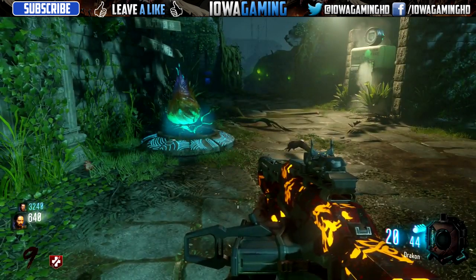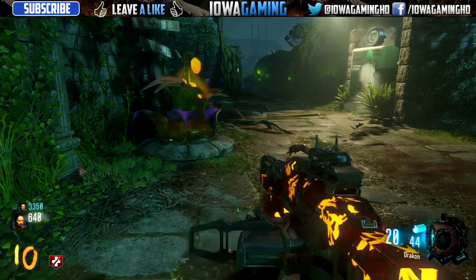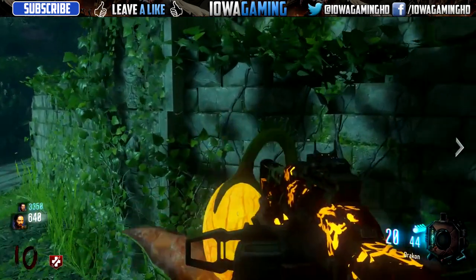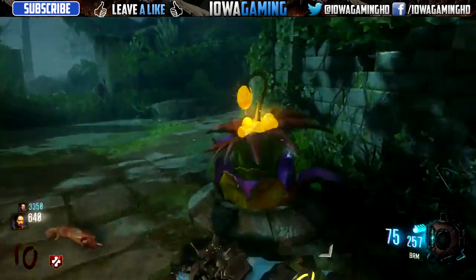Hey, how's it going everyone? My name is Ryan and today in this video I'll be showing us how to do the one-too-many zombie achievement for Zetsubo no Shima. This achievement is pretty easy to do and all you need to do is throw up in zombies. In order to do this, all you need to do is grow a fruit in the game.